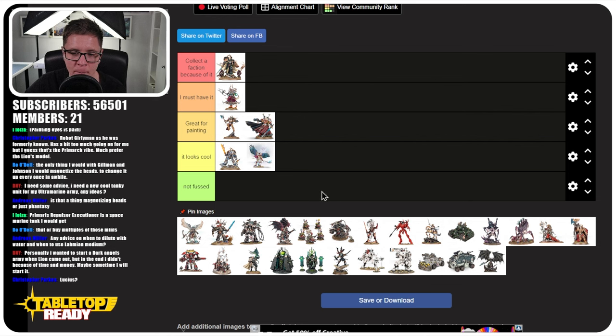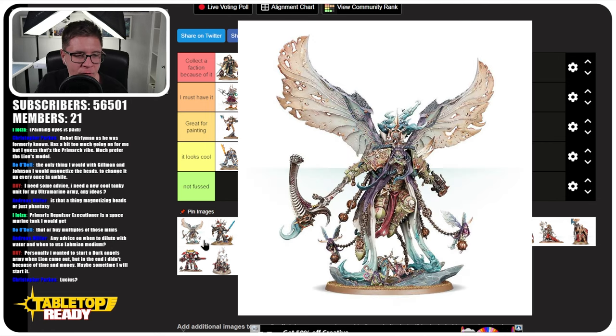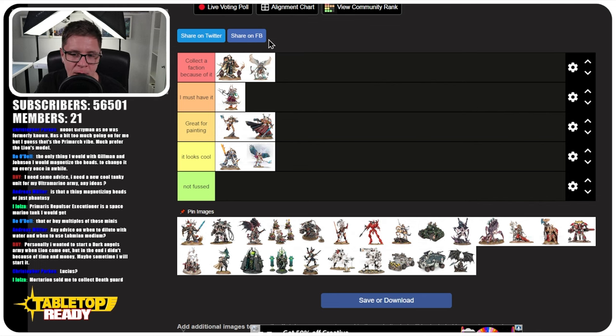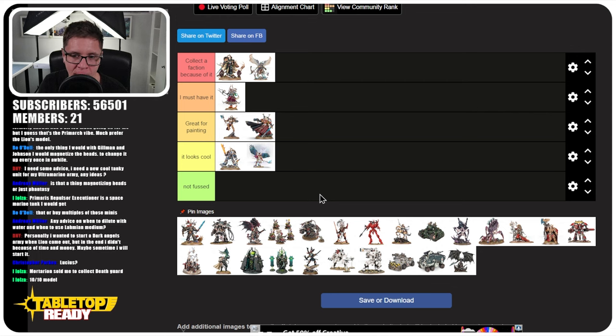Magnus looks cool, but I know it's a controversial choice. It's not very exciting. Magnus came out after Roboute Guilliman, and I think maybe it's just because of age and the limitations of the technology at the time. Mortarion, though — that's the reason Magnus is quite low. Mortarion belongs at the top because it sets a bar for the other Chaos Primarchs. It's so full of character and interest, and you can do so much with it. It's great for brush painting and lends well to airbrushing too. That's why it drops Magnus down.